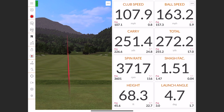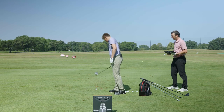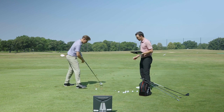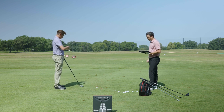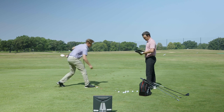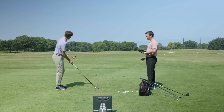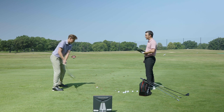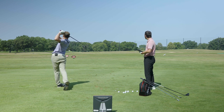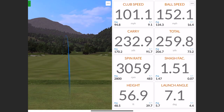We're going to accelerate this a bit. The number to beat is 68.3 feet. Will manipulates the ground slightly — creating a slight elevation so he can hit down on the ball rather than teeing it up. He hits a low draw with his fairway wood, coming in at 56.9 feet. Winner! On to the next round.